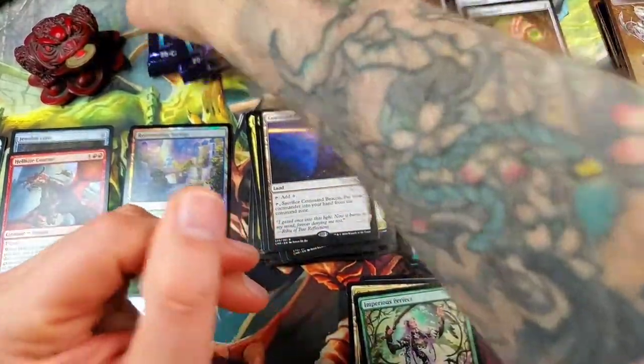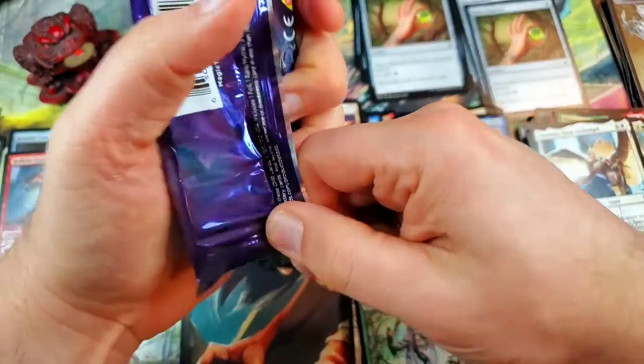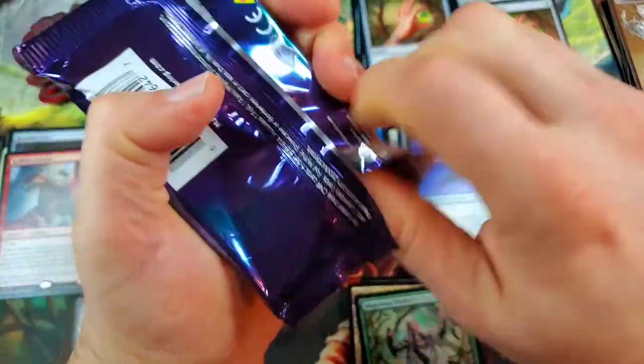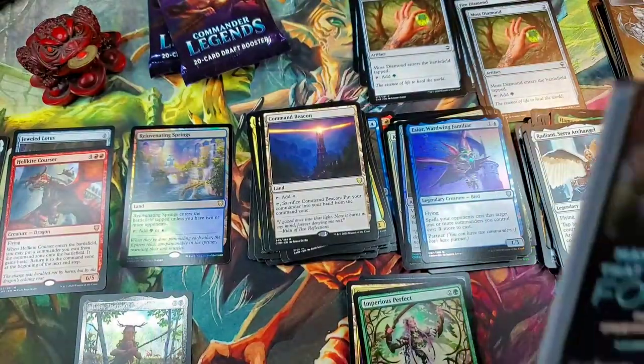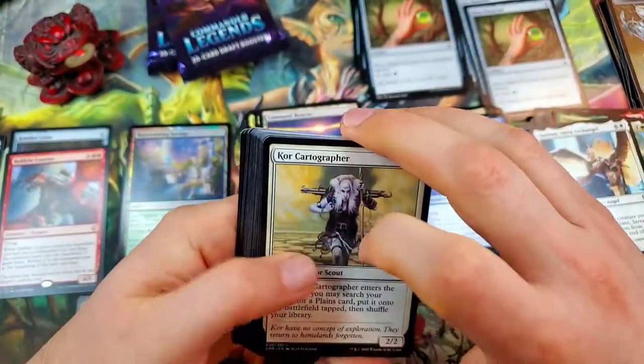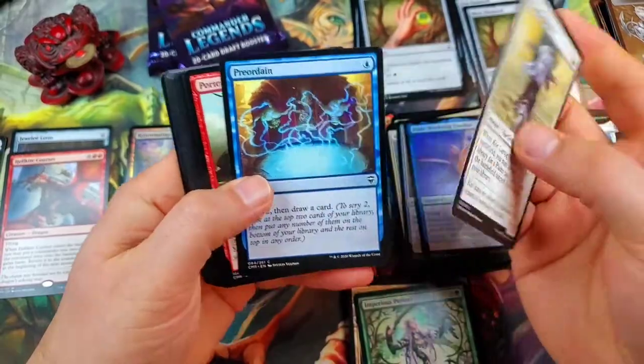And there's our fourth Prismatic Piper — we shouldn't get any more, that should be the last one. Should get one playset per box, one every six packs, so that when you draft you can always have a throw-in partner commander. There's a Preordain.